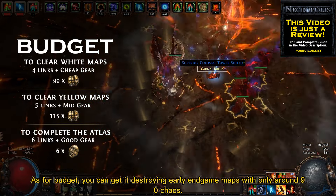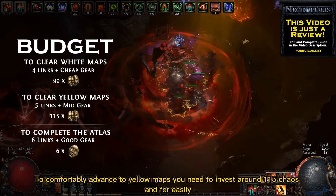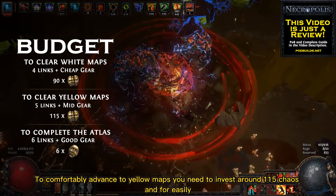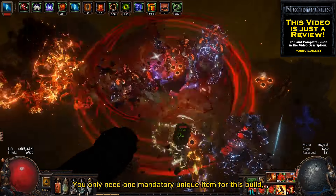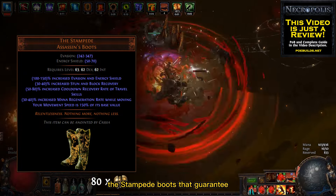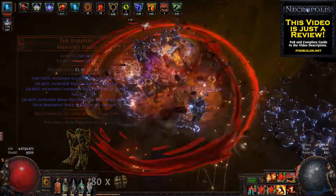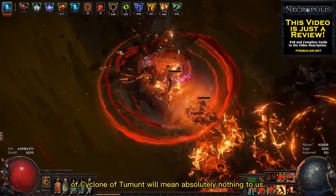As for budget, you can get it destroying early endgame maps with only around 90 chaos. To comfortably advance to yellow maps you need to invest around 115 chaos, and for easily completing your atlas I recommend investing around 6 divines. You only need one mandatory unique item for this build: the Stampede boots, which guarantee that your movement speed will always be 150% of its base. This means the downside of Cyclone of Tumult means absolutely nothing to us.